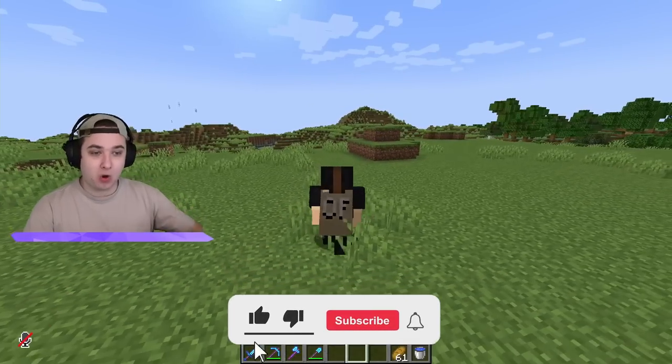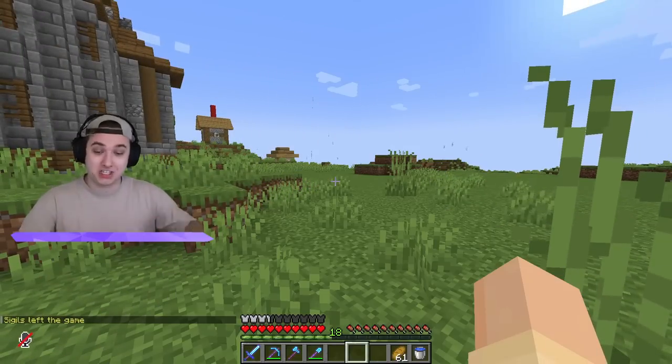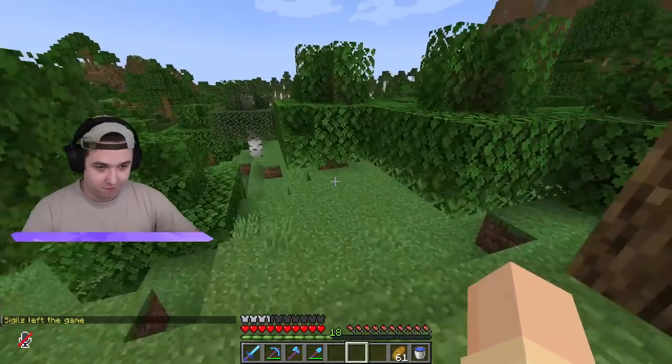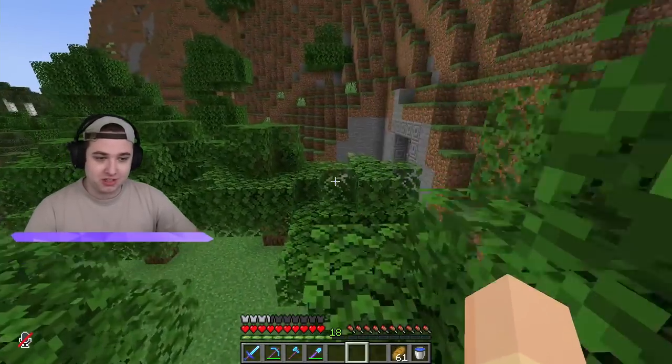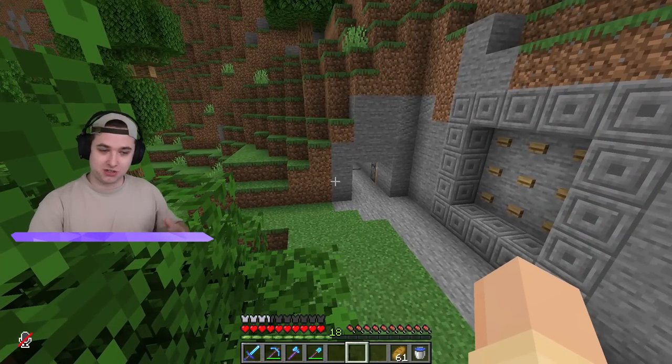We have to be super sneaky on Camp Minecraft. I am right outside where I entered Sigils's base from last episode. He just left the server — perfect timing! As you know, I noticed that the side base, the one that he made, he made a fake trap face for me like episodes ago, and I decided to turn this into the entrance to get into Sigils's base.